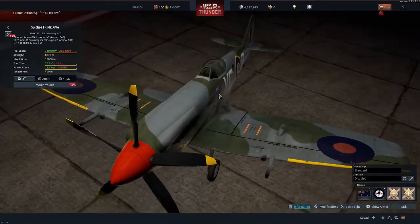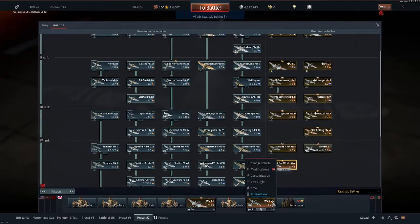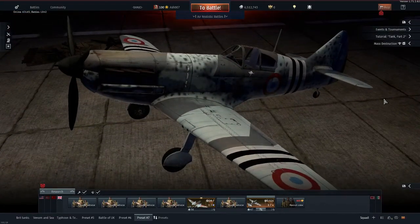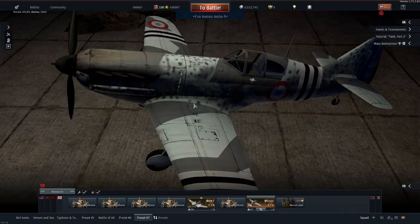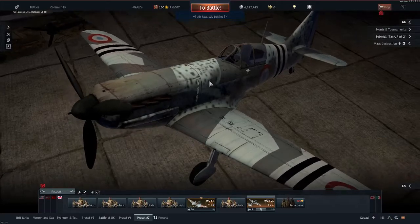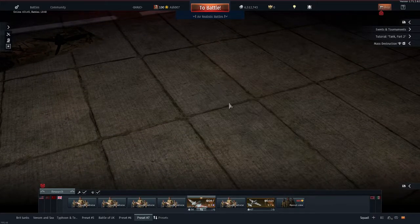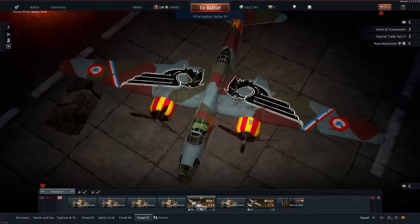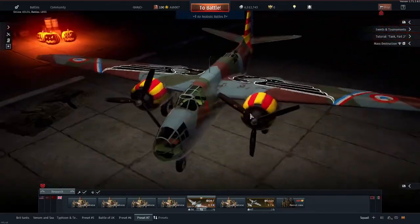There's another version of this Spitfire without Australian roundels and the Australian flag - I can't remember which version it is but I think you can still get it somewhere. Then there's the D-520, which is a French aircraft currently in the game, similar tier and battle rating to the D-521 I have - pretty much the same, only difference is the camouflage. There is also an RAF version of the DB-7 which I don't have.